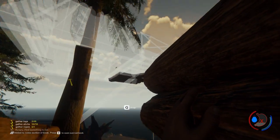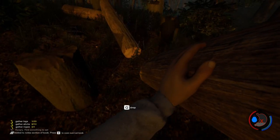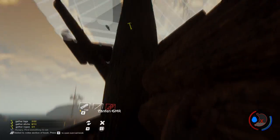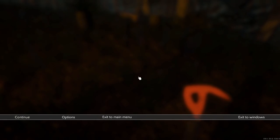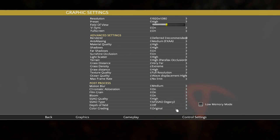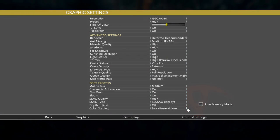Pro tip: press Escape, go into Options, and at the very bottom switch color grading to M131. It makes everything way brighter — you can see so much more.